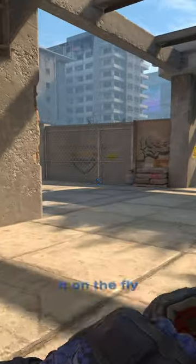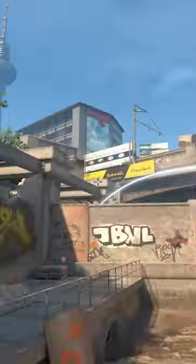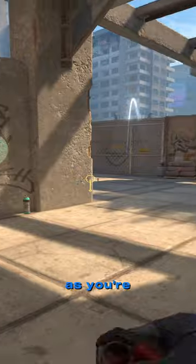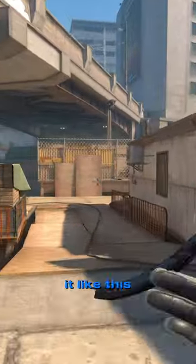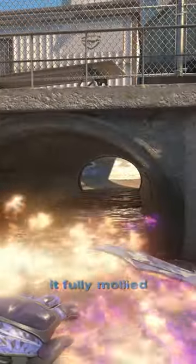And if you want to throw it on the fly, you can just aim at the bottom of this fence and do a right click jump throw the second you cross that pillar there. As you can see, it hits pretty much the exact same, and you can just do it on the fly as you're running up onto site. You don't have to stop or anything — you just throw it like this, keep on moving, and just like that, you've got it fully mollied off.